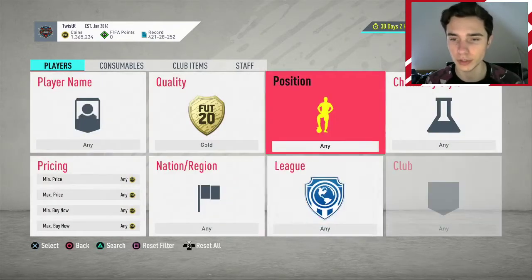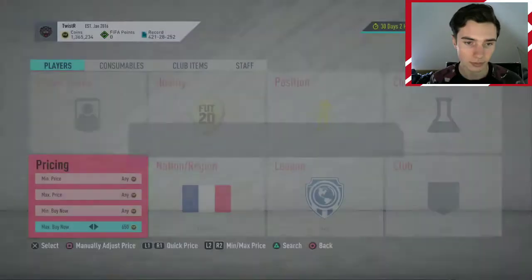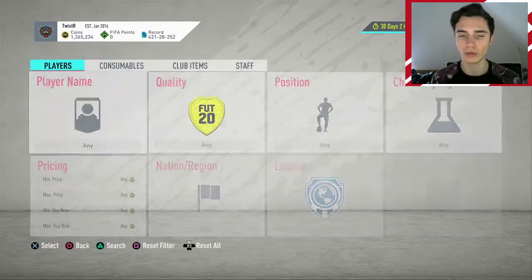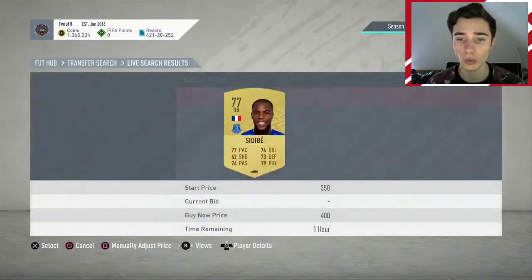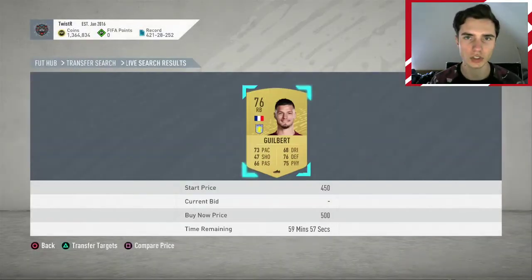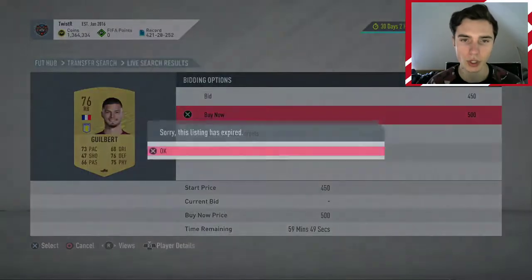The next method is sniping. Sniping is very easy, and I want to include it because it's just the easiest method to make coins without any market knowledge — you just need to know a filter. For example, French right backs work well on a low budget. All French right backs sell for around 600 coins; you buy at 500 and make 100 coins per card. I'll list this one for 650 — if he doesn't sell for that, he'll sell for 600.